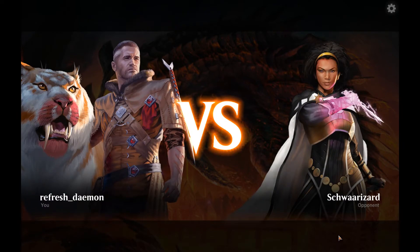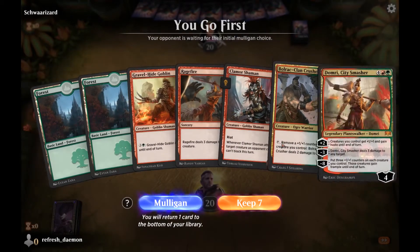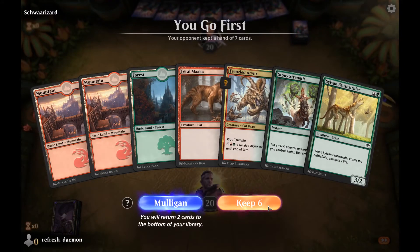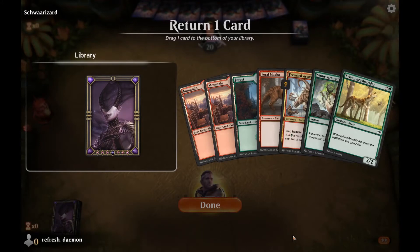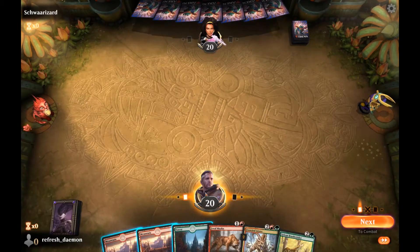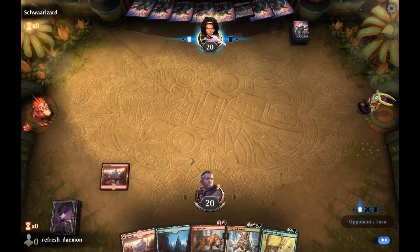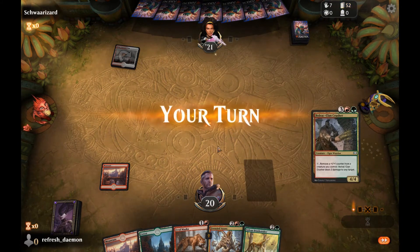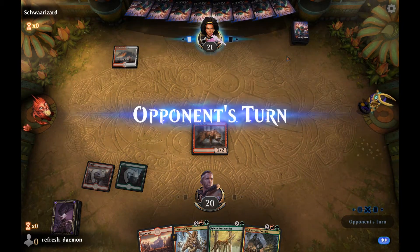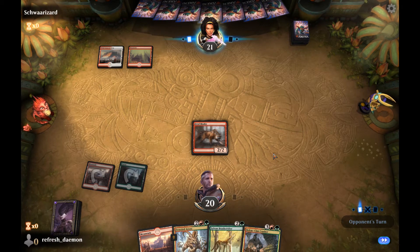Alright, we're against Schwarizard. I'm not going to keep this hand — I can't cast anything. Mulligan. My opponent started with a Windscarred Crag — guessing this is also a cycling deck. Maybe a budget cycling deck. Oh, interesting — they've got a first striker. Well, I'm not attacking into that, but we will cast a Brushstrider. This might be the mentor deck of some sort.